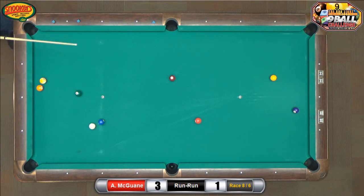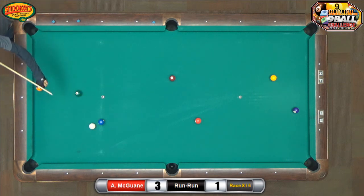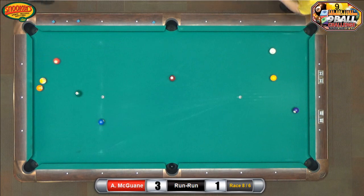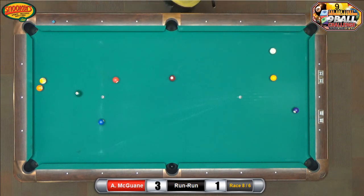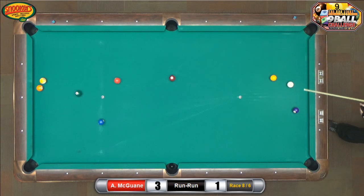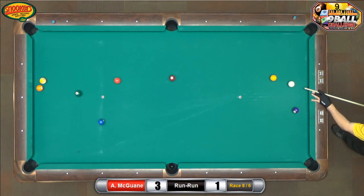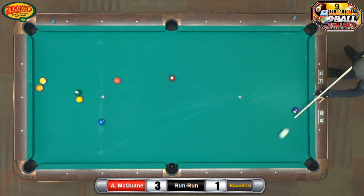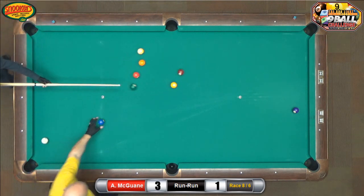I'm going to put him on two. What you want to do here is figure out how to use that four ball, and you want to put that one ball way up behind the nine and the five. See, if he draws back here, you've got to watch that one ball. That is very, very good. And to boot, you got it right next to another ball. Looks like we got him on three, but it looks like Run Run got a little frustrated.